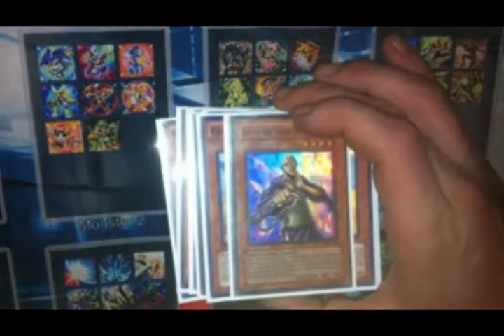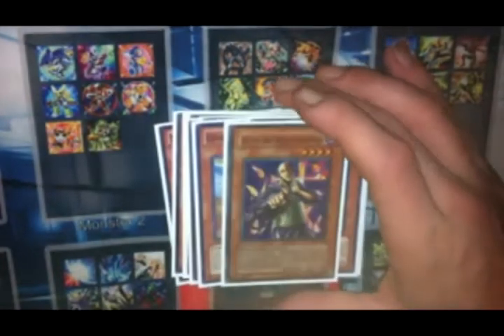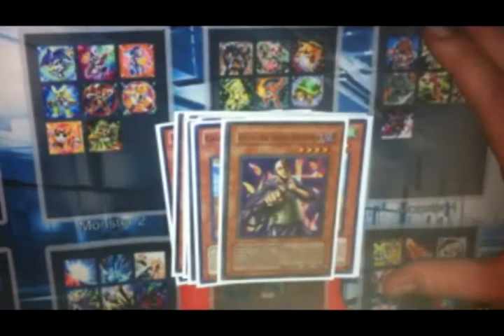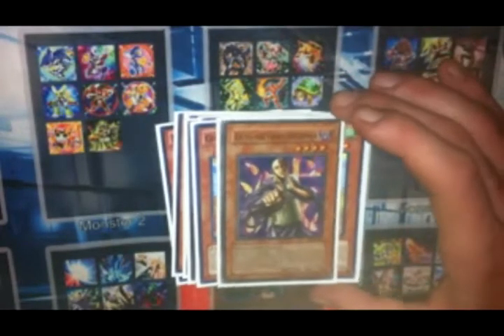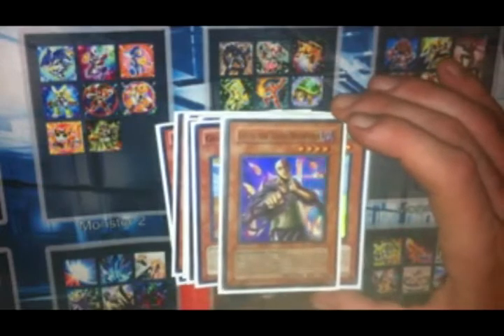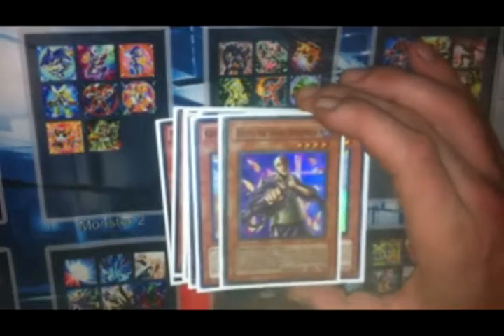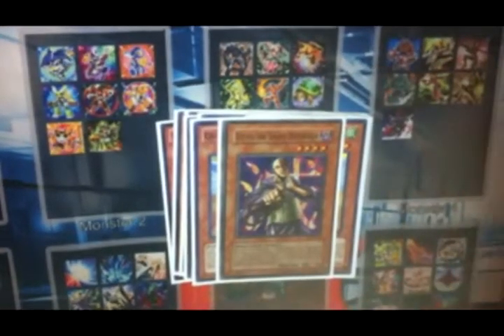And this is Kycoo the Ghost Destroyer — some tech that was once again played by Alexander Thomas. I personally think he has an awesome tech card. It just really messes with the current meta decks and I've always liked Kycoo.